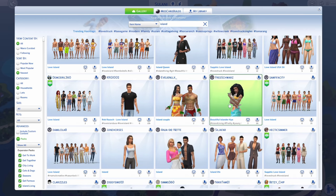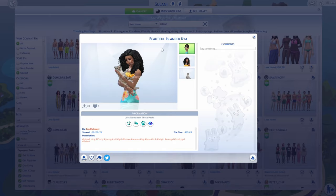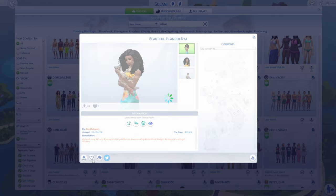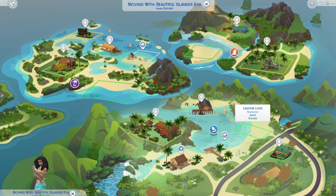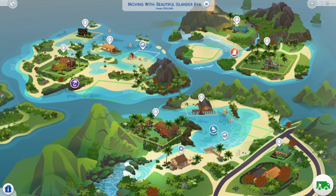Hey guys, welcome back to the channel and welcome to another speed build. Today we're going to be building a lovely island starter home for this sim made by Fred Schwartz on the gallery. She also has a beautiful little leopard-looking kitty and I just thought they were so striking. So I wanted to build a home for them here on this lot in Sulani.